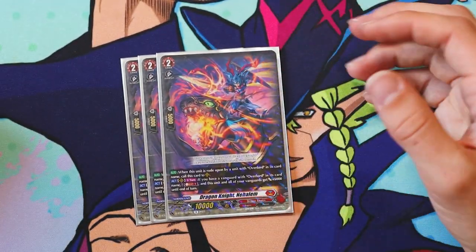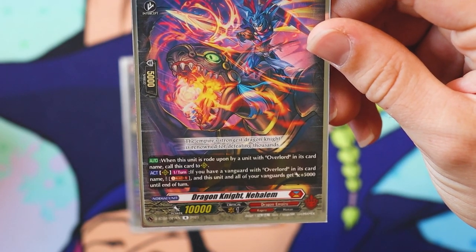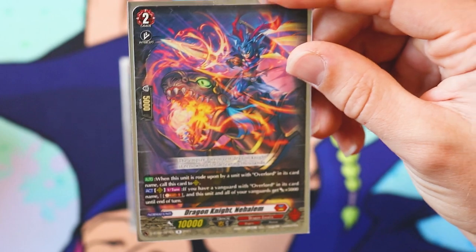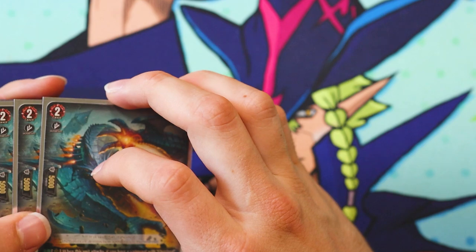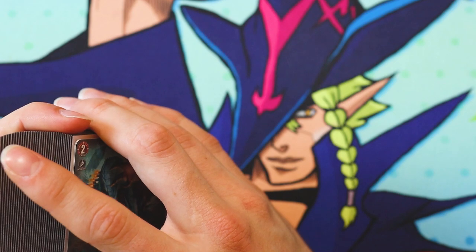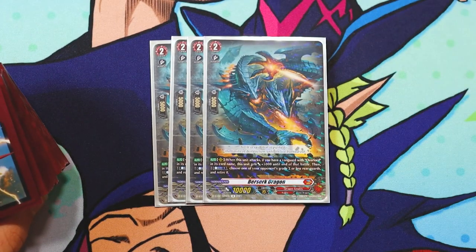We run three Dragon Knight Nahalim. Its Rearguard skill — act, once per turn: if your Vanguard is Overlord, Soul Blast one and this unit and all of your Vanguards get plus 5k until end of turn. So it powers up itself and Overlord for some additional pressure. The deck has a bit of a problem generating a field, so it's nice not to have to rely on a booster for Nahalim to hit something. But the deck is mainly centered around serving the Vanguard.